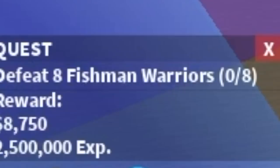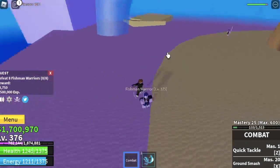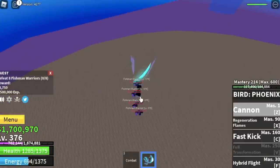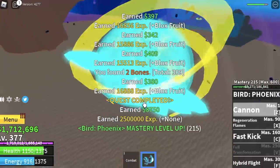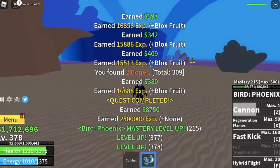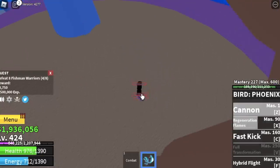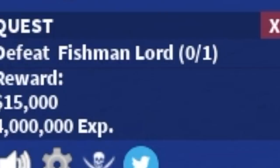In the underwater city, we start and end with the fishman warriors — skip the fishman commandos. Just lure four, defeat them with your cannon. To make things faster, at level 425 you can start defeating the fishman lord.